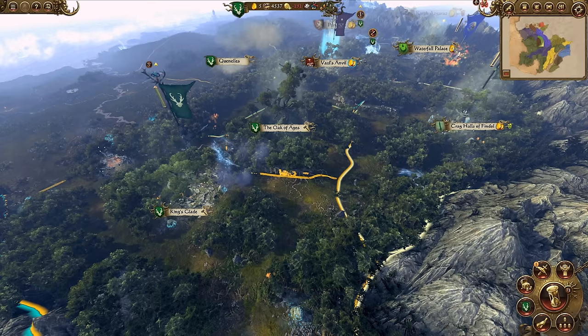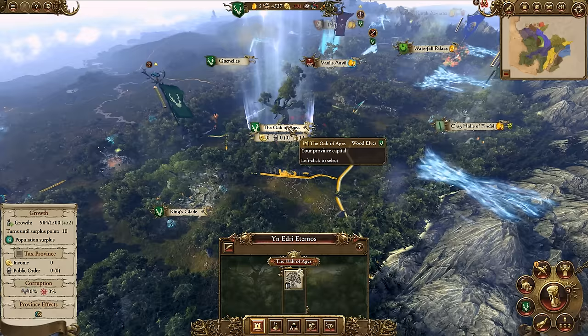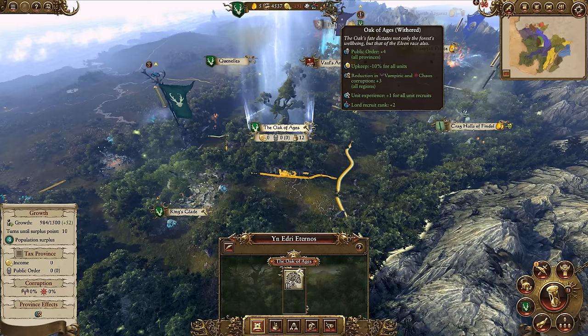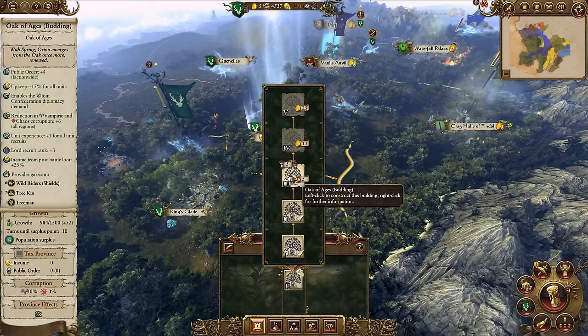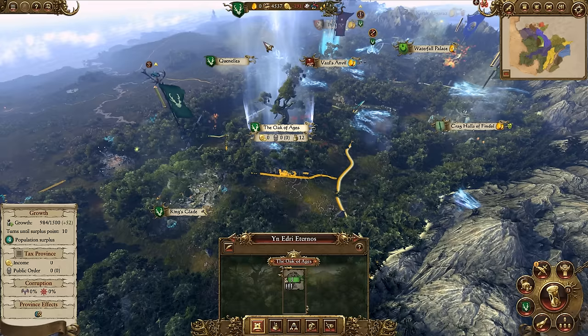Athaloran is split into five regions between different elven factions: Waterfall Palace, Val's Anvil, Crag Halls of Findal, and King's Glade. The focal point is the Oak of Ages - the heart of Athaloran, which falls under Wood Elf control at the start of the campaign. It starts in a dormant state and grants major campaign-wide buffs to Public Order, Upkeep, Experience and Corruption. It requires Amber to upgrade, and I now have enough to do so. Considering our financial situation it's imperative we upgrade now, as it takes five turns before it comes into effect.